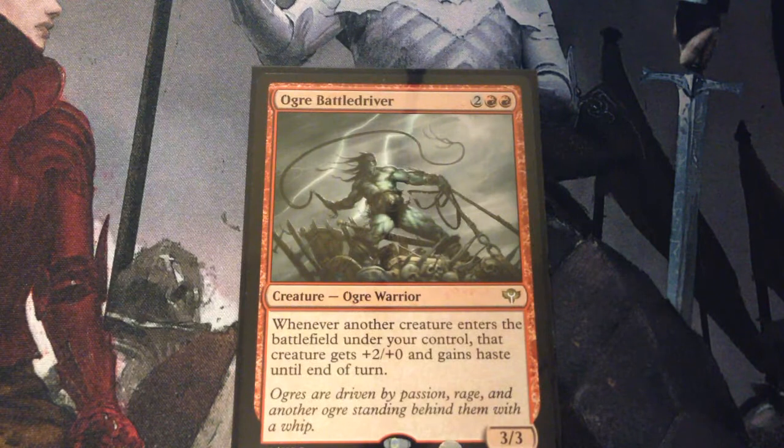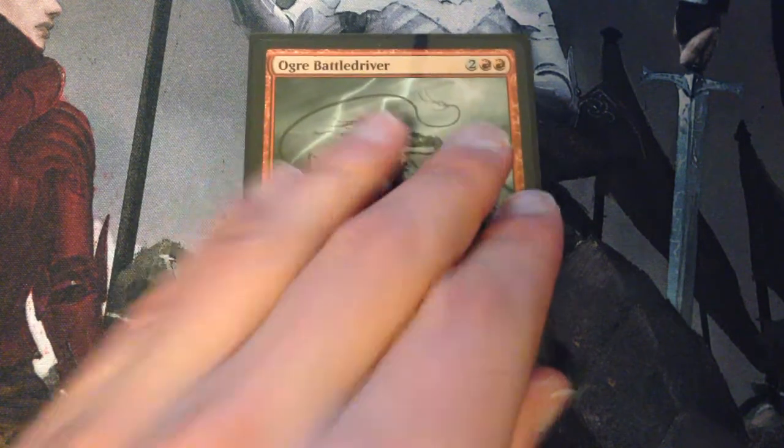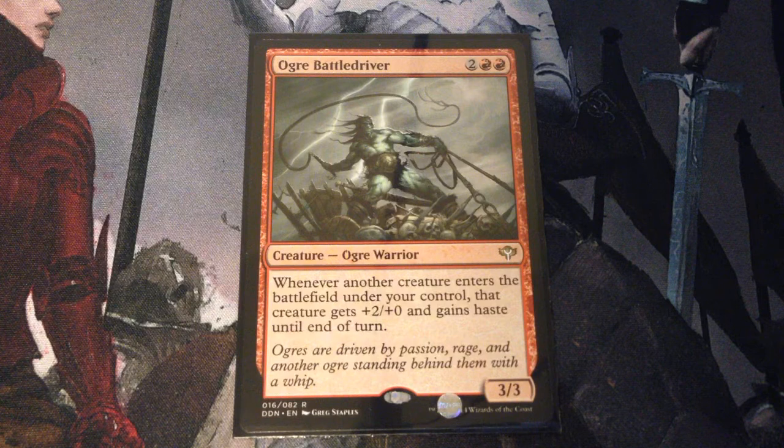Ogre Battledriver also does not apply with Alicia, but Ogre Battledriver is 4 mana for a 3/3 ogre warrior. Whenever another creature enters the battlefield under your control, that creature gets +2/+0 and gains haste until end of turn.